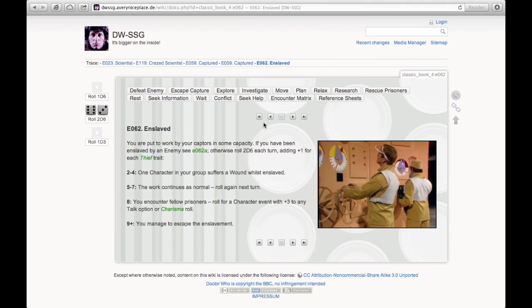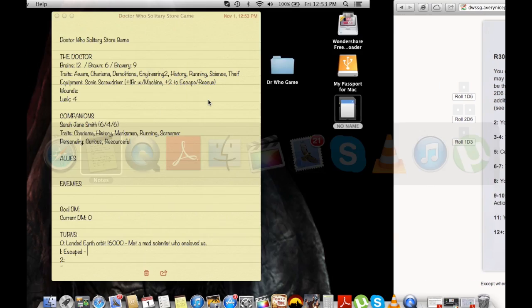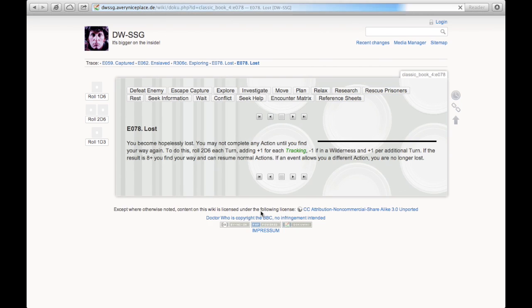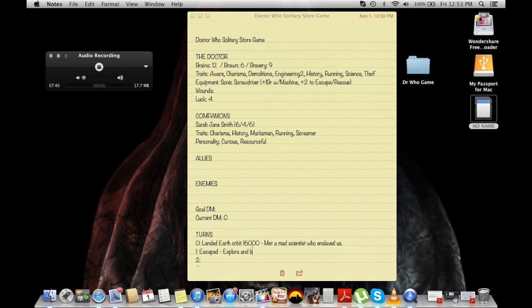I'm going to Explore. 'You decide to explore the area and see what you can discover.' I roll 2d6 and add any Tracking bonus — I don't have any Tracking. I rolled a four. 'You become hopelessly lost.' I'm the Fourth Doctor and I'm hopelessly lost. 'You may not complete any action until you find your way again. To do this, roll 2d6 each turn adding plus one for each Tracking — on eight or more, you can resume with normal actions.' So I'm lost.